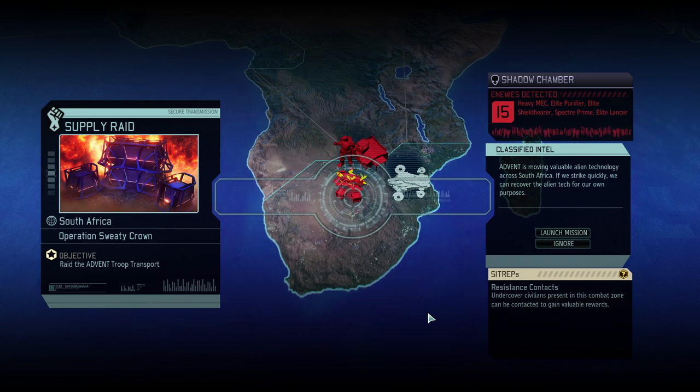It's time for a supply raid operation. Sweaty Crown is upon us and this time it's important for us to get Elerium and Alloys, because that will eventually help us to finally upgrade our snipers as well as a couple of other items. In between us and the enemy is a Spectre Prime leading quite a few enemies, potentially even more than one Spectre Prime.